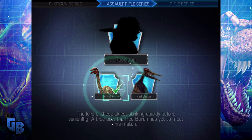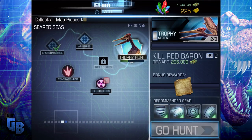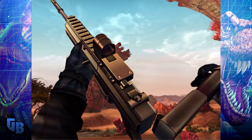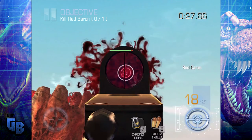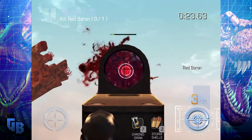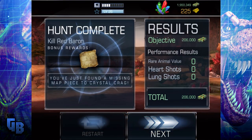On to the Red Baron, Lord of the Skies — striking quickly before vanishing, a true ace. The Red Baron has yet to meet his match — until now, it is bullets! He looks different. It's a huge arena. This is like the only flying boss. And look at him — he's only got one area to hit, and he doesn't even go slow motion when he dies. He's so pathetic.